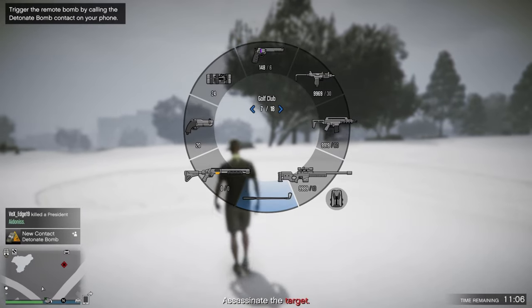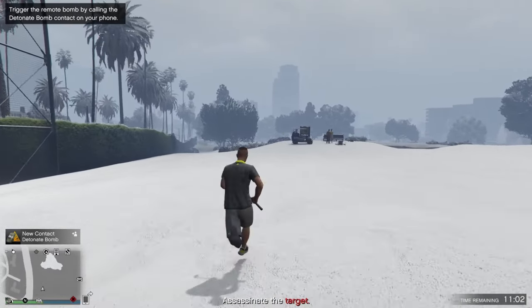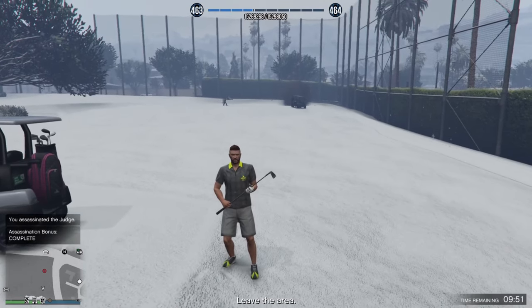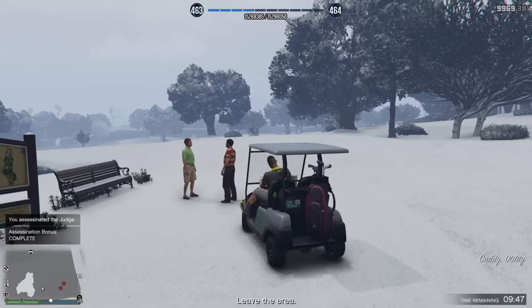After you plant the bomb you will have a contact called 'detonate bomb.' When the target approaches the hole, call this contact — keep it ready. When you call it, the bomb explodes and you get the assassination bonus.